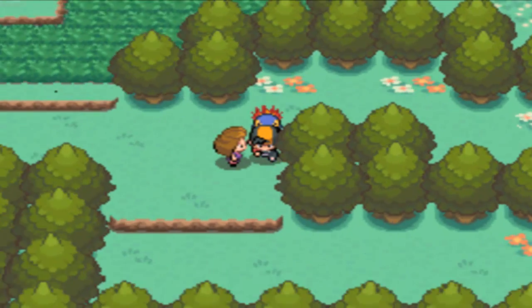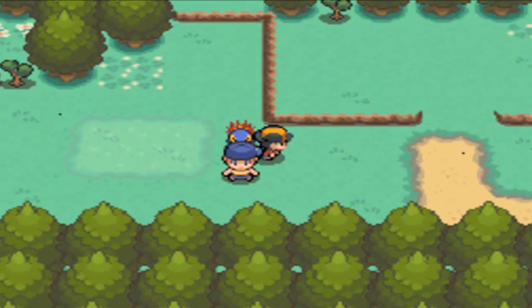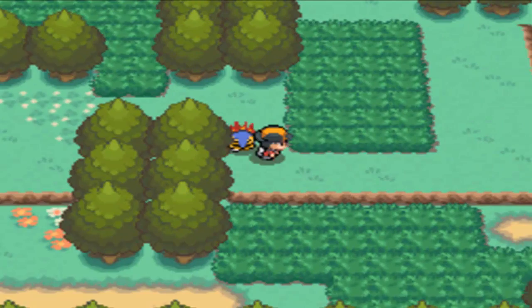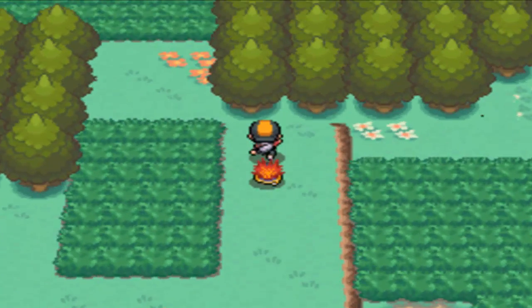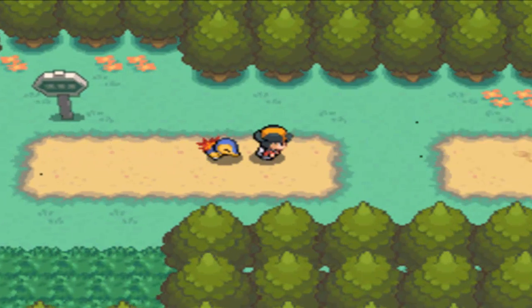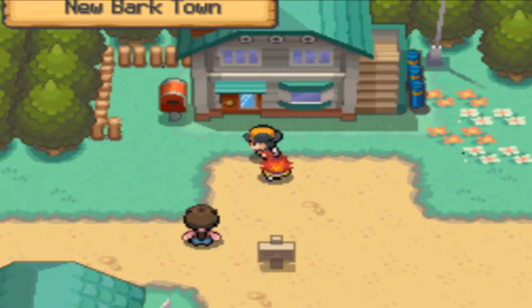It looks like you need Cut to get through there. You can jump down those ledges to take shortcuts and avoid battles in certain situations. Like this — I can just jump down the ledge and avoid the grass, which is very nice. Here we are back in New Bark Town, so let's see what's going on in the lab.